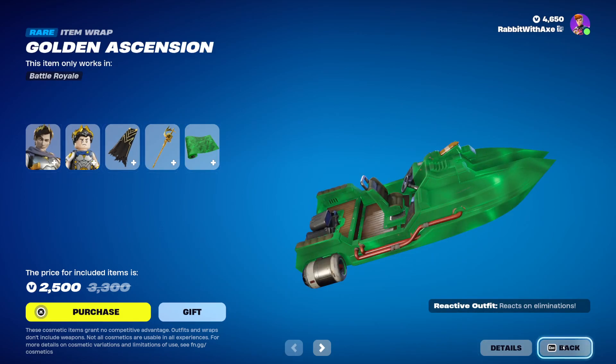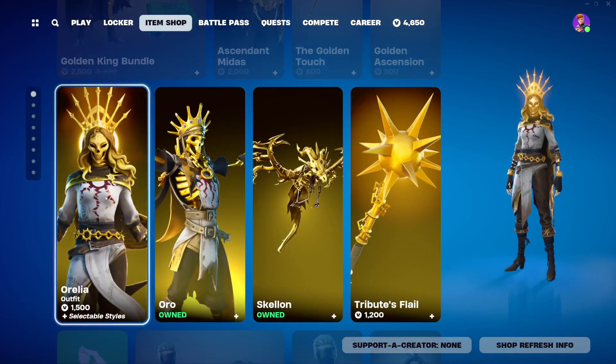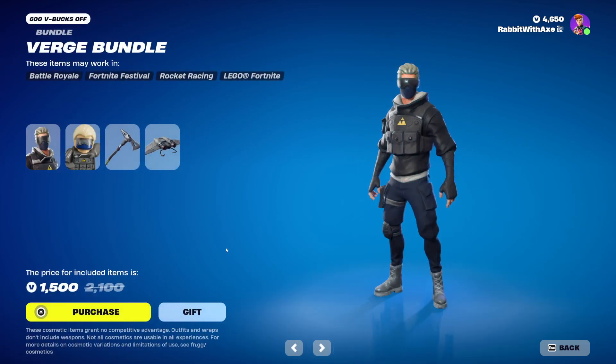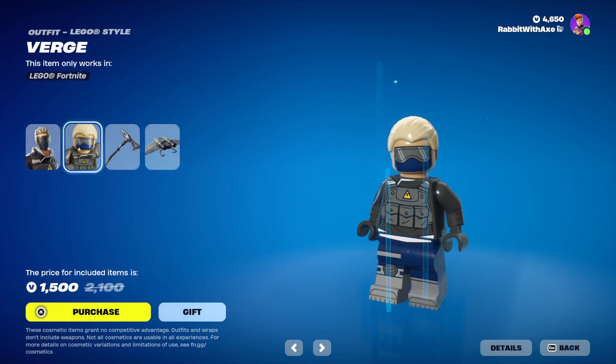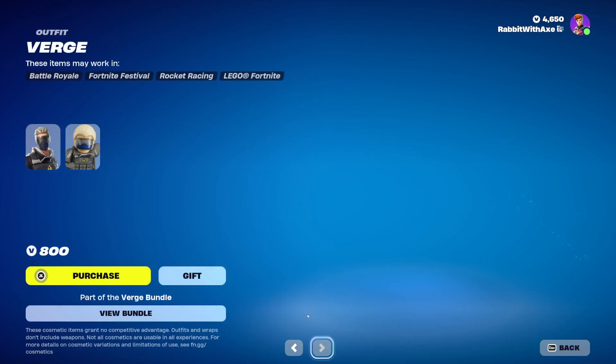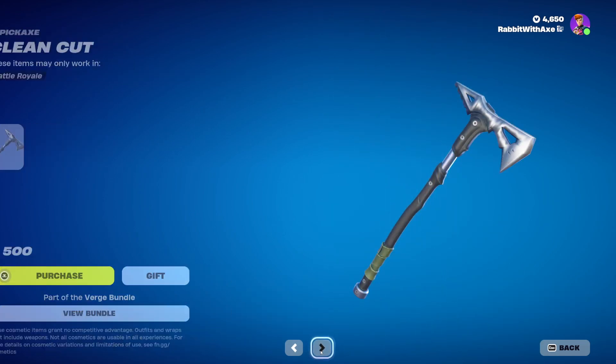Golden King Midas bundle is still here, along with all the Oro and Aurelia stuff. Shouye is still here, which I can't play unfortunately. Verge, LEGO style, Clean Cut, and the Diverge glider. Get those separately if you wish.